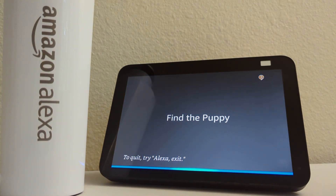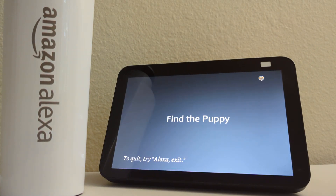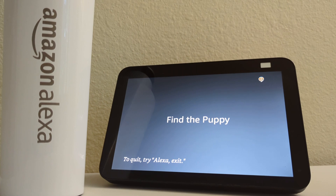Red door. You have entered the living room. There is a black door to the left and an open red door behind you. Which way?